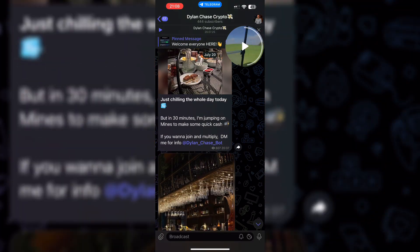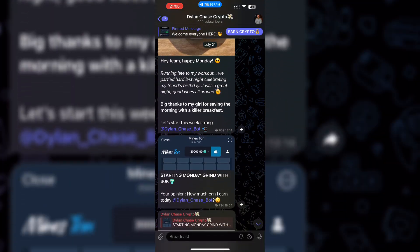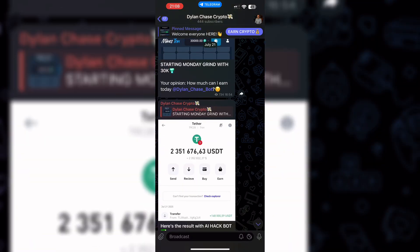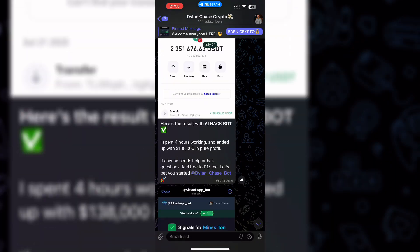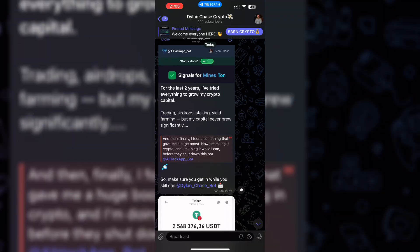Quick heads up — if you're gonna try this, don't guess, just follow what I do step by step. I open my browser, type the name, click the first link and it loads instantly inside the messenger. No install, no setup, already a smooth start.